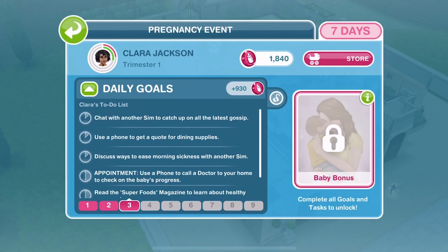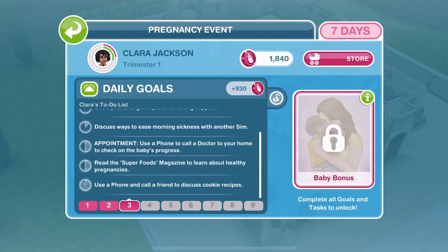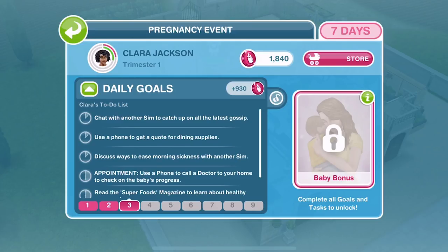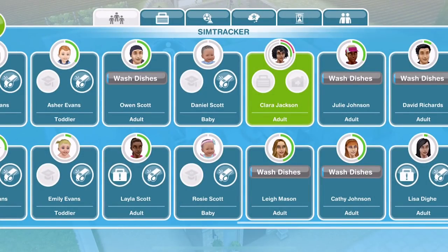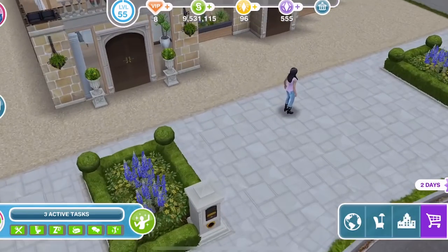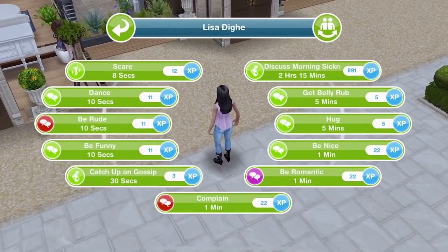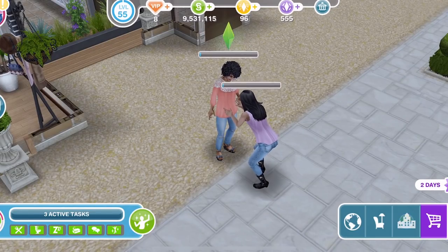Now the support tasks are going. Let's take a look at the daily goals Clara has got - another load of daily goals plus an appointment. She generally has an appointment every day. The first thing is to chat with another Sim to catch up on all the latest gossip. I've got a spare Sim here. Let's get Clara selected and click on the other Sim. We can discuss morning sickness, or get a belly rub - I haven't seen that interaction before. That's task complete. Let's check out that belly rub - although she's not showing yet.